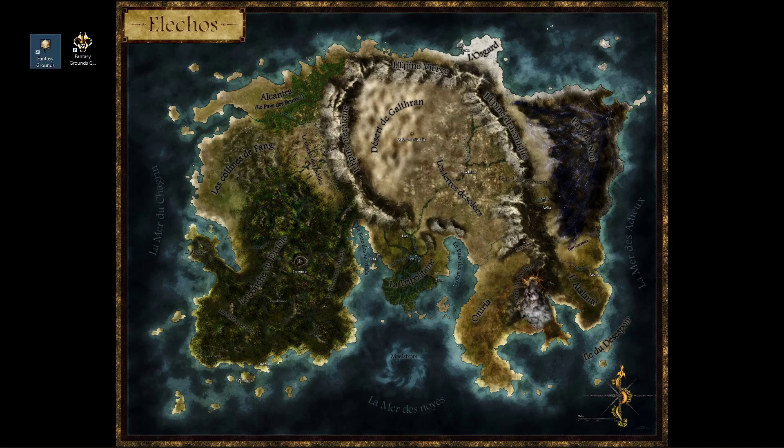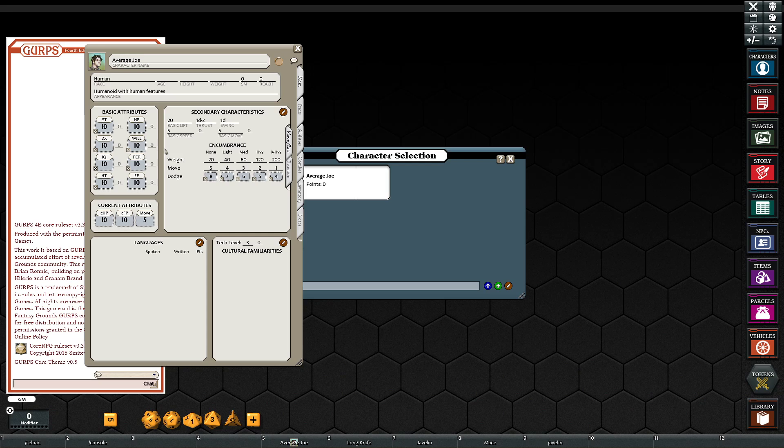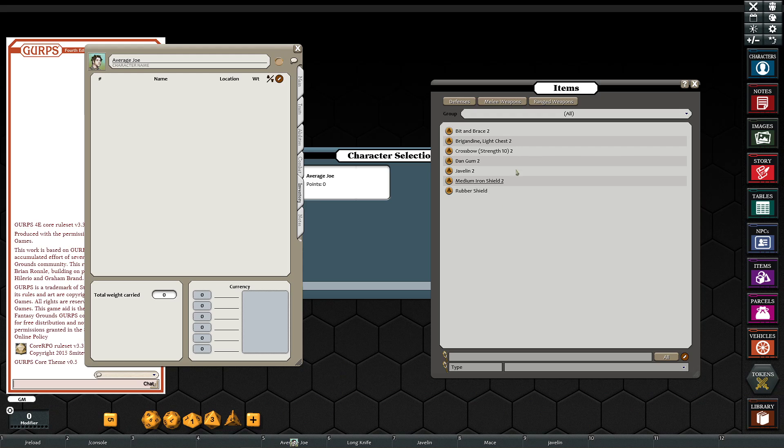Now we go into Fantasy Grounds. Here we are now inside of Fantasy Grounds. We have our average Joe character, which I explained in the previous video. He's just an imported guy from GURPS Character Assistant without any changes whatsoever — no skills, no disadvantages or anything. He's just as generic as can possibly be and he has nothing in his inventory. If you go to the combat tabs, I did change the bike, kick and punch to be hand-to-hand bike, kick and punch, just because I can't stand items getting inserted in between those as you load them.